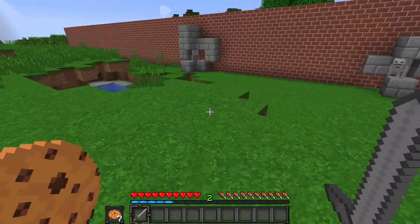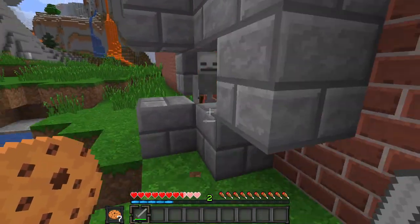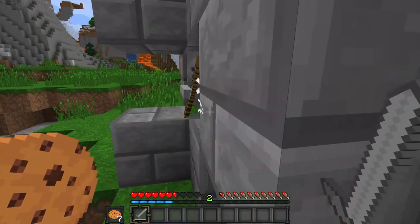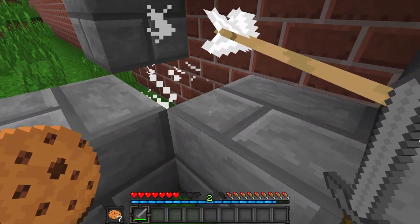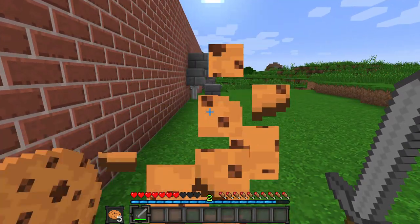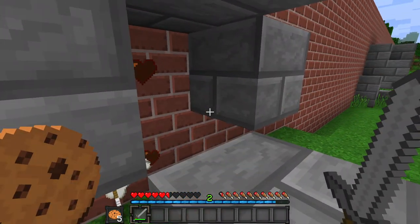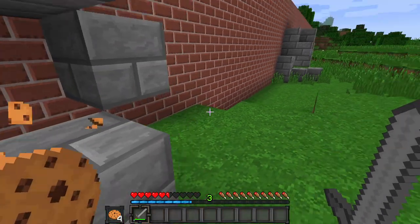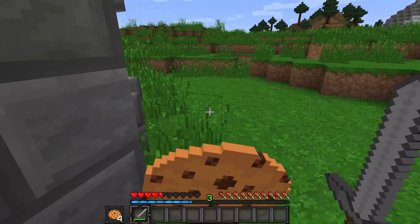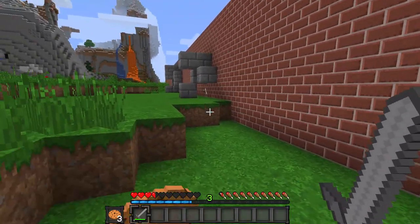Boom! No worries, we'll heal. Boom, boom, boom — all right, we've got one of the guards down. Let's make sure we're fully healed with these delicious cookies. Let's kill the next border guard. Boom, boom, boom — making sure we're healed. Let's make sure this last border guard is dead so we can escape freely. We want to get to America to achieve the American dream.